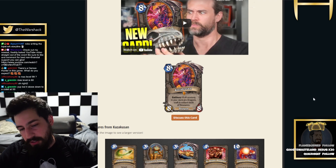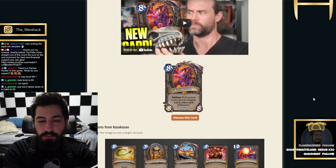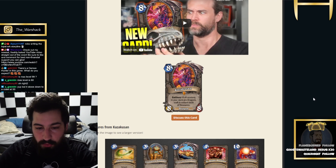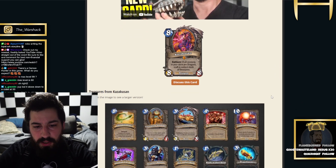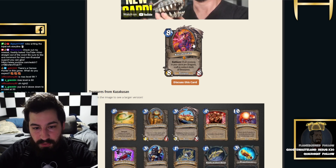Yo guys, what's going on? Warshak here and we have some exciting new cards to cover. We had Brian Kibler reveal his new dragon, which he was really excited about, and we talked about it a little bit at the end of last video. We also have the new priest legendary. But this new dragon absolutely seems insane.